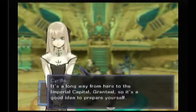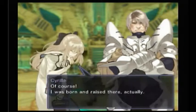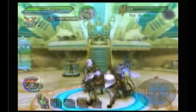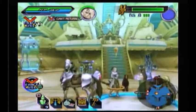Let's talk with Cyril. She says it's a long way to the Imperial capital, Grand Tal, so it's a good idea to prepare. Toma asks if she's been there before. Cyril says of course — she was born and raised there. I note something worth bringing up: where the heck is your dragon friend?